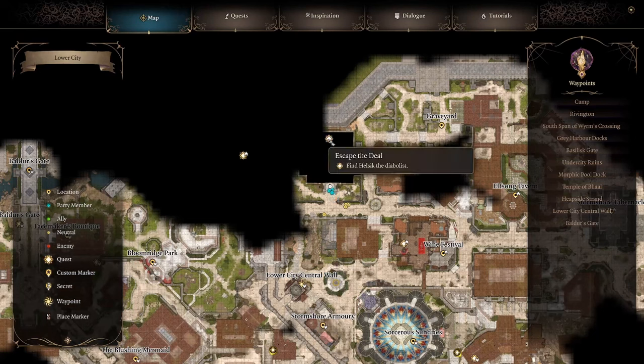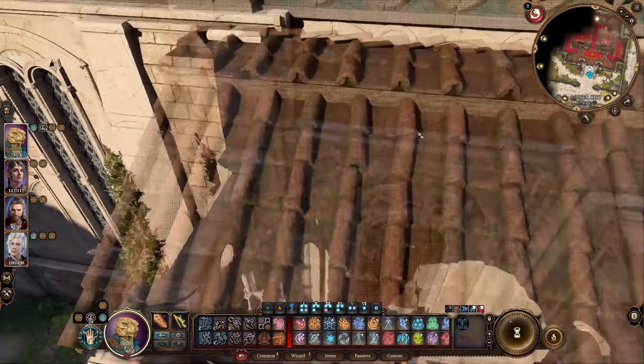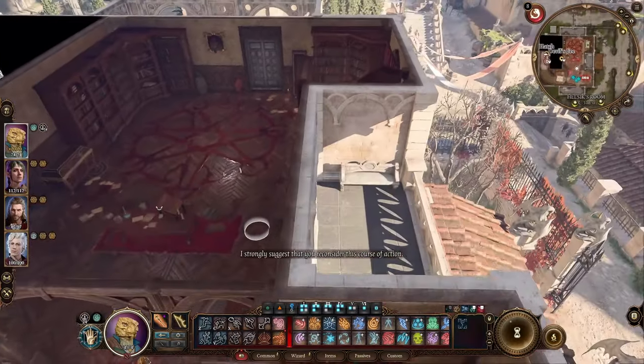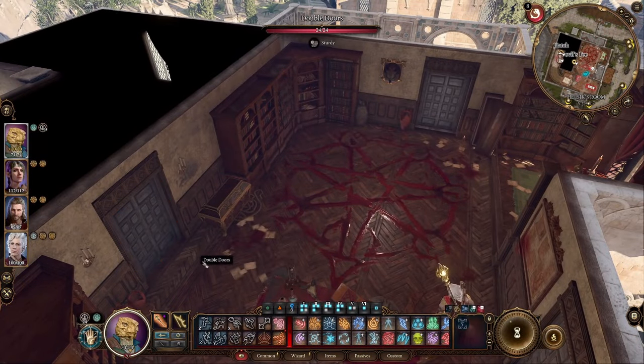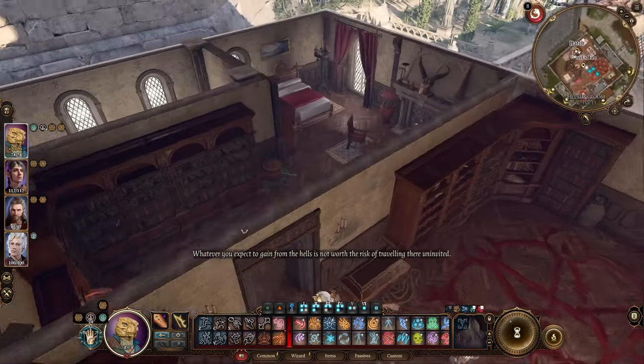First you'll need to continue the story until you reach Devil's Fee and speak with Hellsick. After paying her for services, head to the room upstairs to use the teleport to House of Hope. Make sure to grab a long rest before you get there as long rests are turned off in that location.